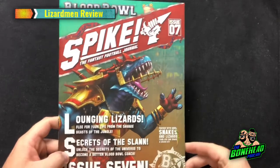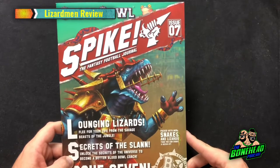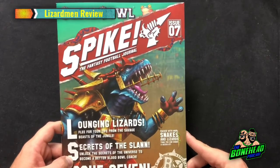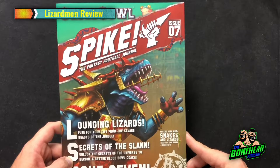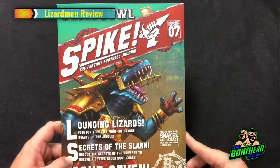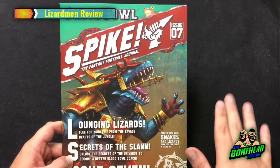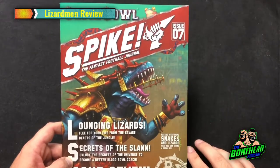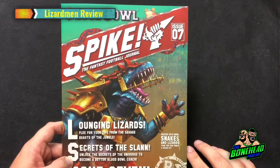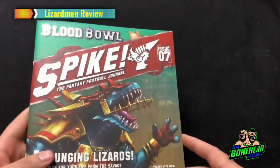Now we have the Spike Magazine. We will cover the inducements and star players in episode 27 of the podcast, which we're recording tomorrow. We're going to have Lewis on again — good guy Lewis — who's helped us out a couple of times. He was on the Undead episode despite having never won a game with Undead. However, he has won an entire league with the Lizardmen and built a very, very good team, so he's the right guy to talk through star players, when you'd use them, and build guides. Let's have a quick look at the magazine itself. Lovely cover — you've got the classic glossy Spike logo from Games Workshop. Really impressive.